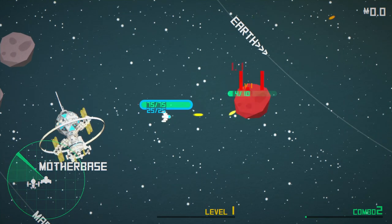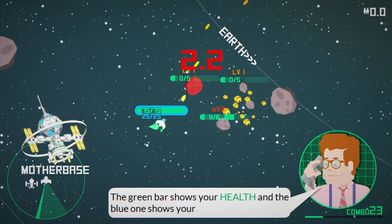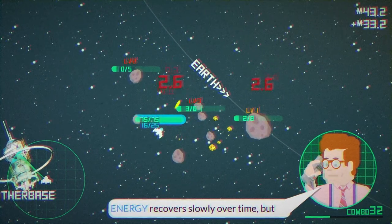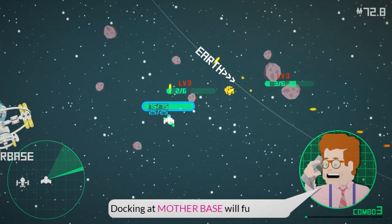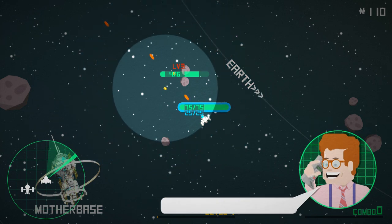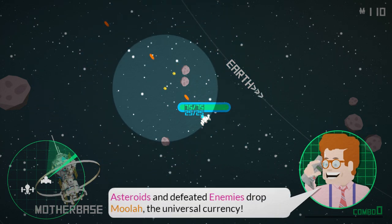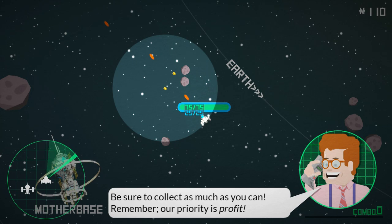I think that was about regaining health and being at your base. The green bar shows your health and the blue is your energy. Energy recovers over a little time. Health does not. Mother base will help us with health. Our priority is profit.